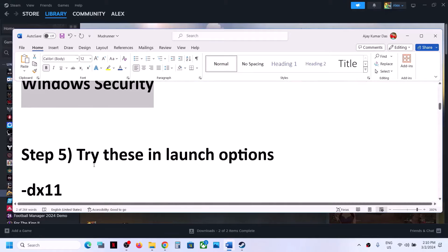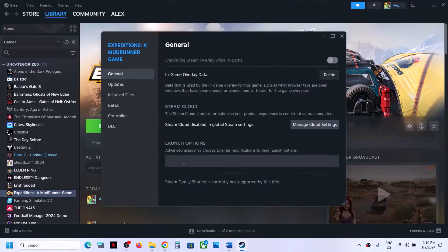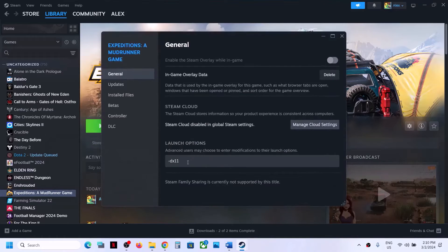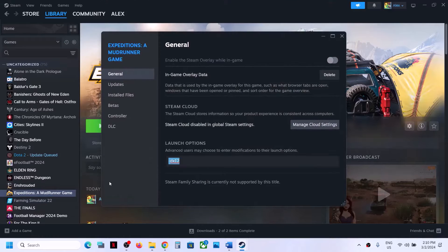The next step is to try Steam launch options — this has worked for a few players. Right-click the game, select Properties, and in the launch options type '-dx11', then launch the game and check. If that doesn't work, try '-dx12' and check again. If still not working, remove this option and follow the next step.